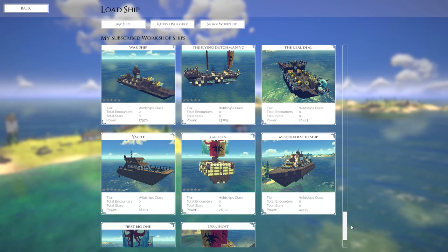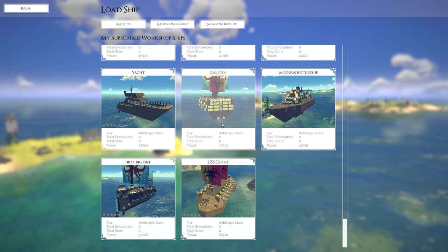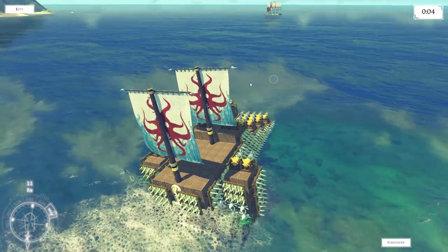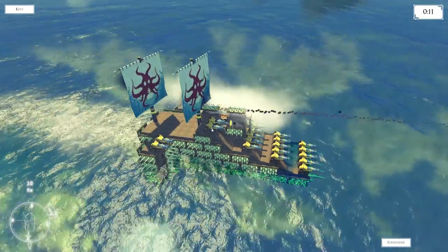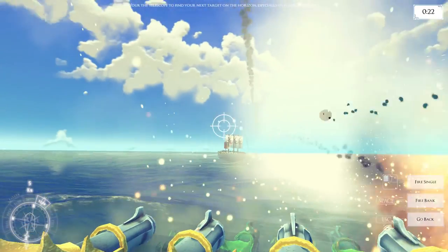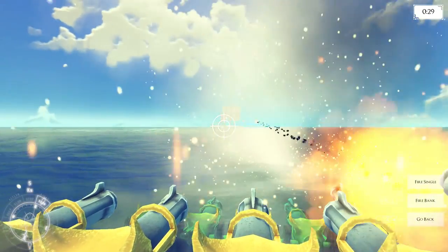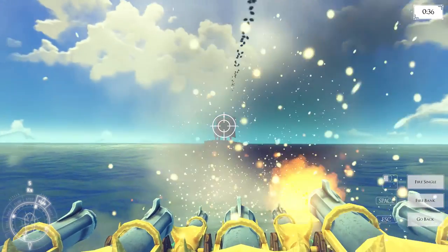We had a couple of other real strong ships here. Look at this thing — it's got 76,000 power. I have no idea how many blocks are in this thing. Let's give it a shot. A little bit of a slower frame rate than I'm used to, but it's not terrible. Let's click on one of these top cannons here. This should be quite the comparison. The Mighty Wedge is surprisingly nimble — it can go up to about 20 knots. We're definitely laying in some damage. I think we're hitting the masts.